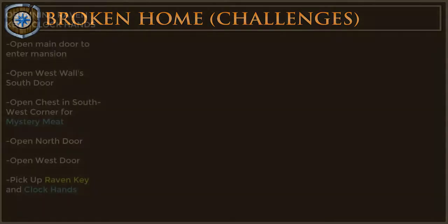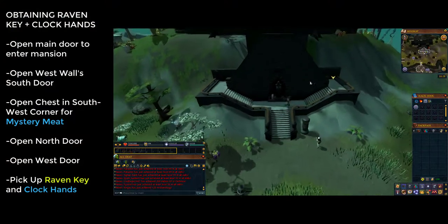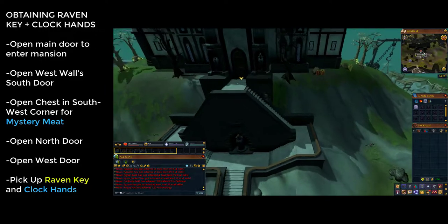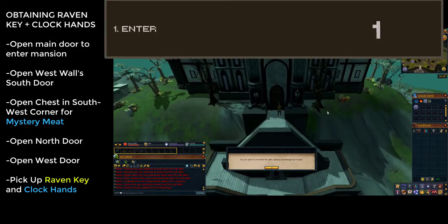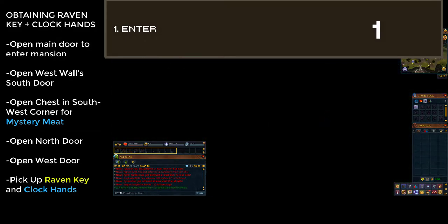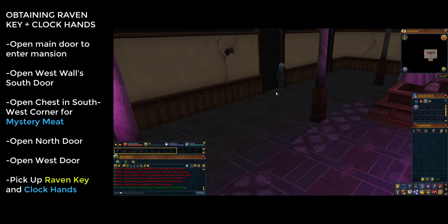With that out of the way, let's get started. I will use north, south, east and west to describe the doors and directions. Go up the stairs and enter the mansion; when prompted choose the first option — yes — to enter the mansion. Once inside you will see a short cutscene of a child walking through a door.